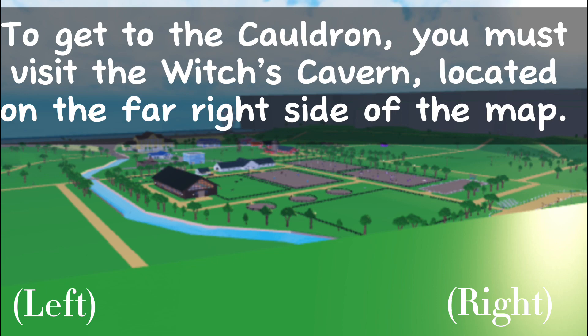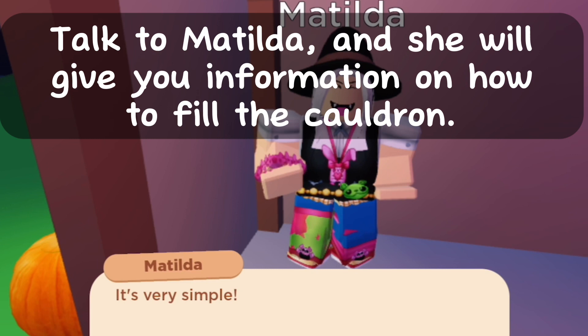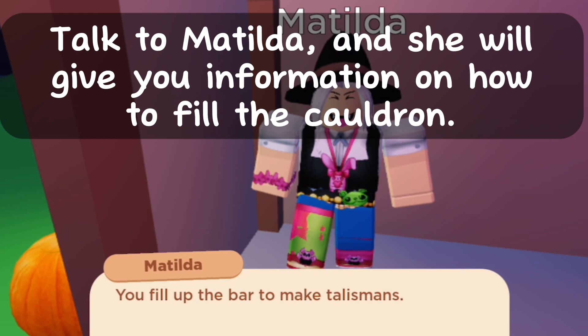To get to the cauldron, you must visit the witch's cavern located on the far right side of the map. The cavern looks like this. Talk to Mathilde and she will give you information on how to fill the cauldron.